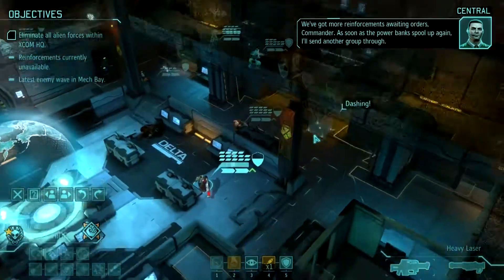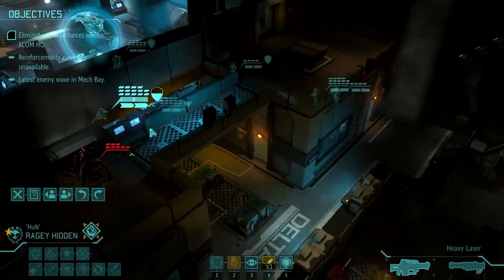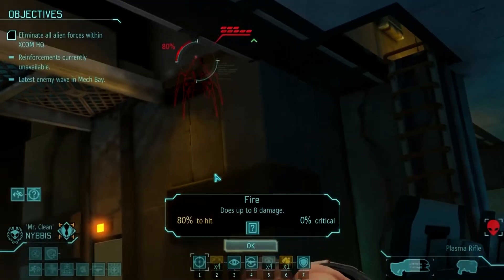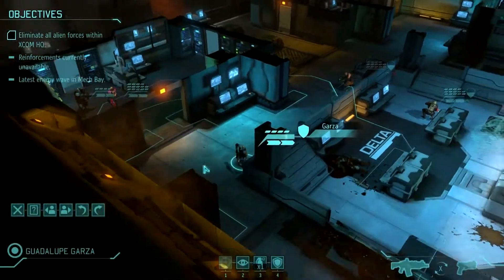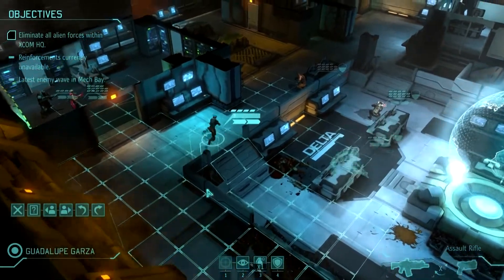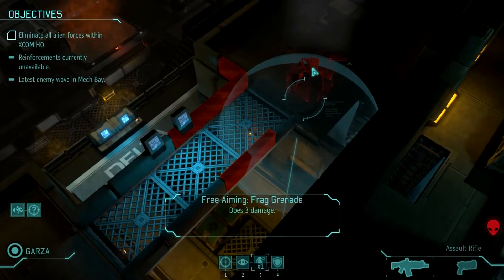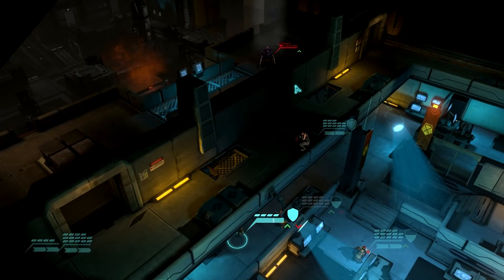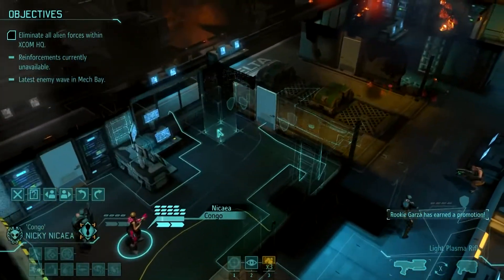We've got more reinforcements awaiting orders, Commander. He's still alive. As soon as the power banks spool up again, I'll send another group through. You might as well try a second time, see if you can hit this thing. One damage, Nibis. One damage. Luckily I have Rookie Garza here to do the job. That's pretty low — can you throw a grenade? I'm going to destroy some cover here, but whatever. Guaranteed kill is a guaranteed kill. And she even got a promotion, so high fives all around.